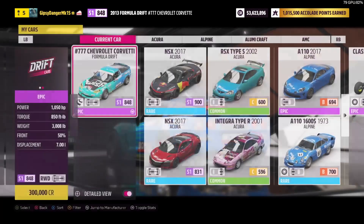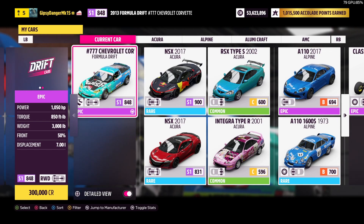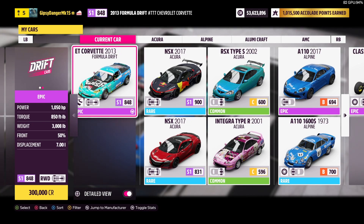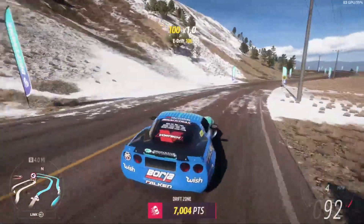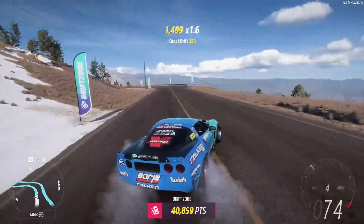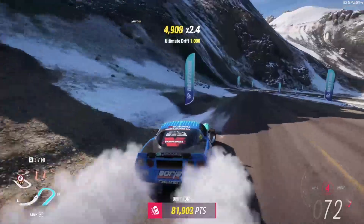So we're going to make sure this Formula Drift car is stock before we do anything too crazy. Looking at its stats: it has 1,050 horsepower, 850 foot-pounds of torque, weighs 3,008 pounds, and has a 50-50 weight distribution — which is really good for a car like that. What we need to do is copy these exact stats and the exact tune over onto a normal C6 Corvette and see if we can make it drift just as well. We'll test on the mountain and keep the runs fairly similar so we have a decent metric to compare them.